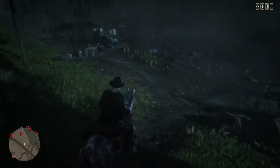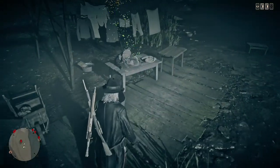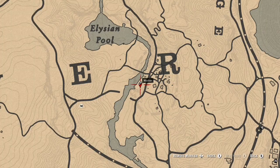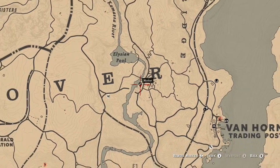Welcome back to my channel. In today's video I have an easy Red Dead Redemption glitch for you guys — basically it's an unlimited tarot card glitch. The location you want to go to is the northwest of the town of Van Horn, and I'll be zooming out and zooming back in so you guys get a good look at the location.